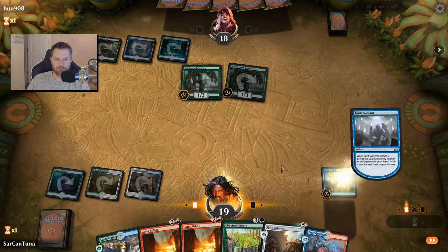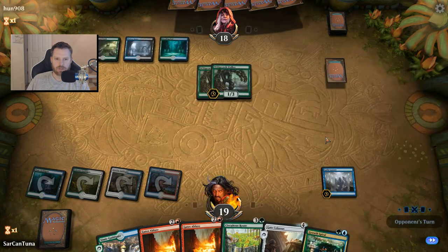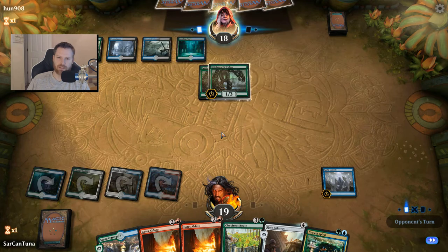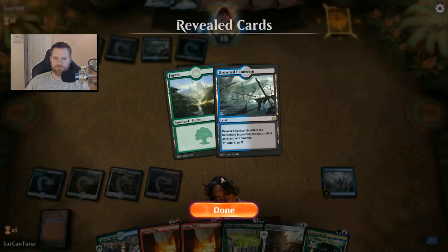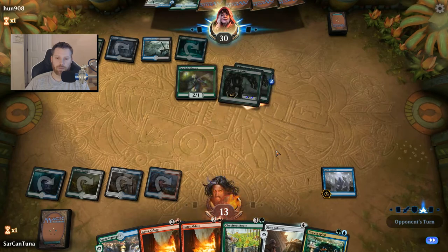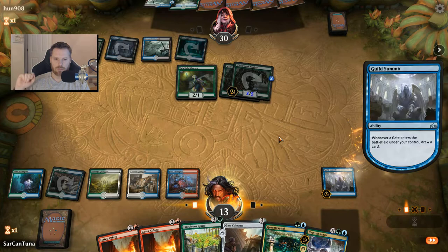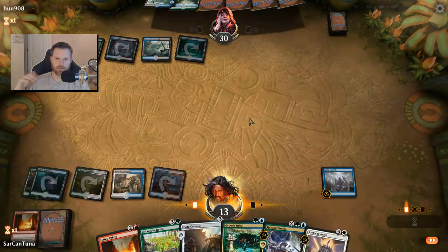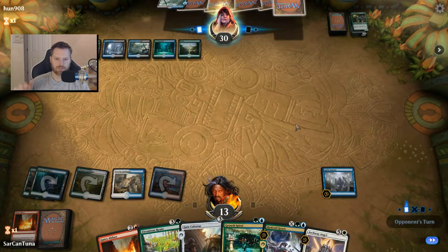We're going to Summit, not tap any gates, then play a gate and draw a card. We can Gates Ablaze for five next turn, which makes me happy — unless this is a Jadelight Ranger. Oh, terrific. Okay, but there are only three fives, so they still die. We draw a card and Gates Ablaze for five — that's a good board wipe. We've got another Gates Ablaze in case he pulls these shenanigans again. I don't like how limited I am against Planeswalkers right now.